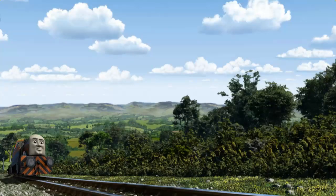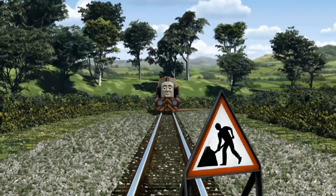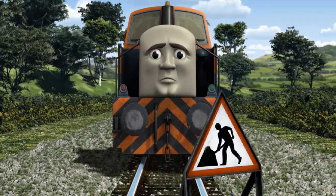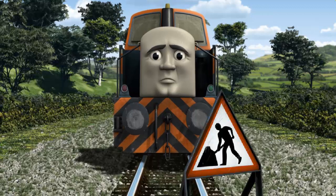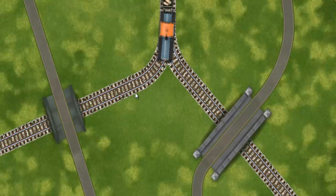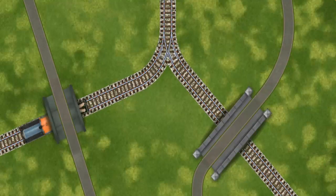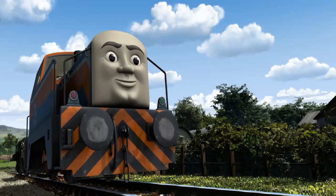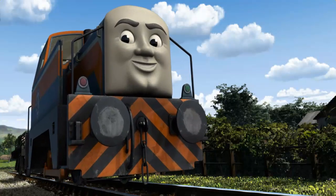Den set out for Farmer Trotter's farm. Suddenly, Den had to stop. Because of track repairs, he needed to go a different way. Show Den the track that goes under the shortest bridge. Den arrived proudly at Farmer Trotter's farm. With your help, he was a really useful engine.